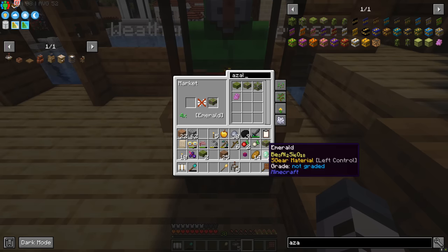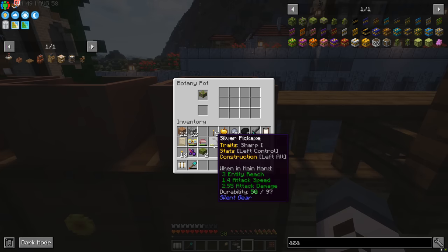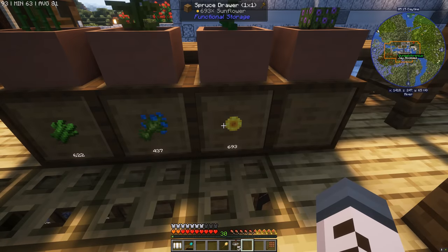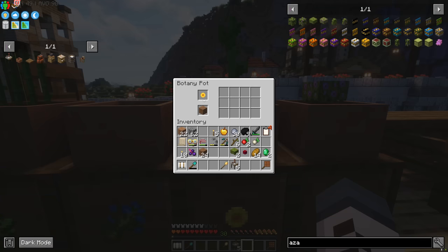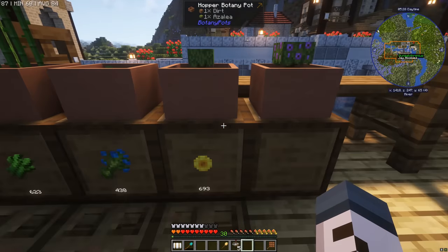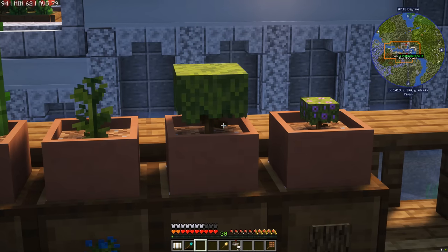We're going to put the flowering azalea in here, and we'll have to set up another hopper pot for the non-flowering one. Actually, scratch that — we're going to convert the sunflower one, because there's no way we're ever going to need 700 sunflowers. In goes the azalea there and the flowering azalea there. Don't they look cute? We'll put these in our backpack. We've got those azaleas in there growing — and they do get bigger. They make pretty good decoration in these hopper pots as well, especially if we could dye these a different color — maybe I'll come back and give these a bit of a dye.